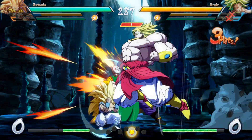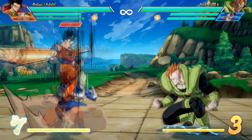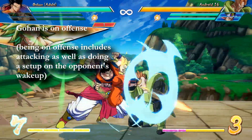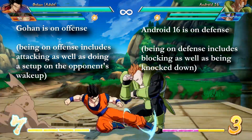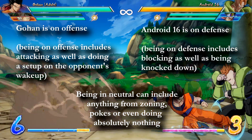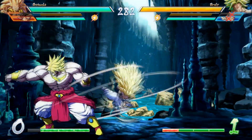The easiest way to understand what neutral means is by checking what state each player is in. I like to differentiate between three states: being on offense, being on defense, and when you are doing neither — you are in neutral. So neutral just refers to any situation when neither player is actively pressuring the other one. Pretty simple, right?